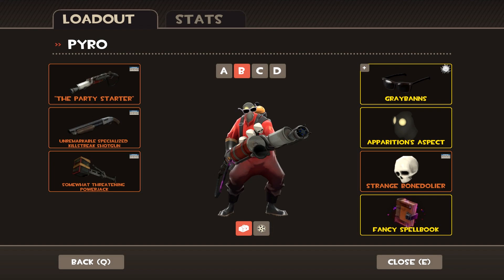That projectiles reflected part is 3.5 keys, and that degreaser in itself isn't cheap either, so that's kind of expensive. For the cosmetics, we have a white-grey bands, an apparitions aspect, and a strange bone delir.